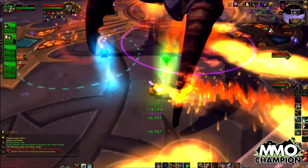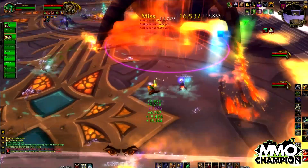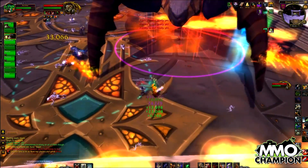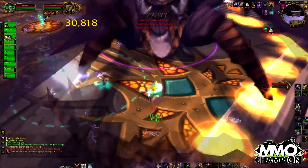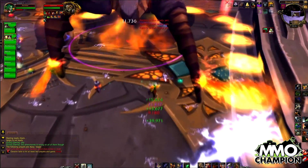Garalon has attackable legs and they play a big part in how the fight plays out. You need to be able to keep them dead in order to kite him at a slow enough speed so he doesn't catch up and melee the person kiting him. We'll start by looking at the mechanics and then go over the tactics we used to kill it.